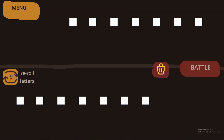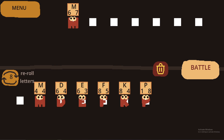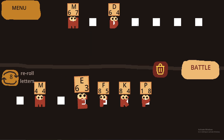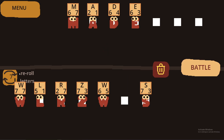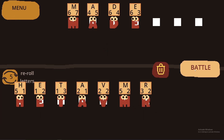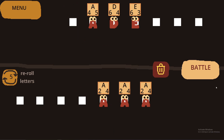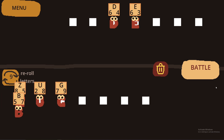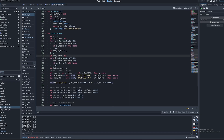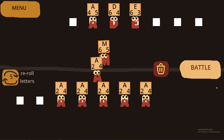Lastly for this day, I added the enemy letters and actually made the battle system itself. So now you can actually play the game — you make a word up the top, and boom, you battle. They sort of just fling themselves at each other. The whole battle system is done by just some tweens — it loops through the letters, tweening them to fling at each other. If one gets to zero health, they get flung off the board.